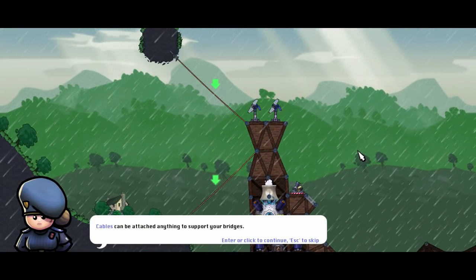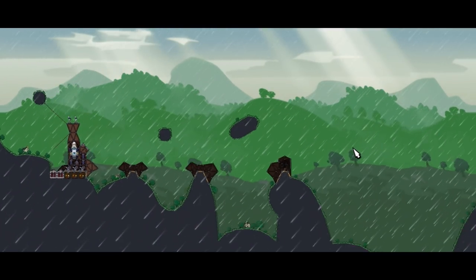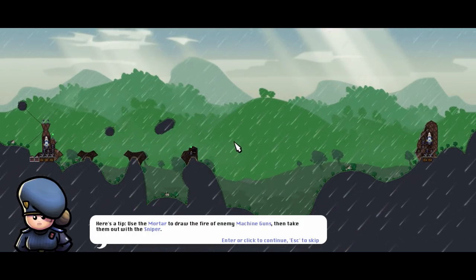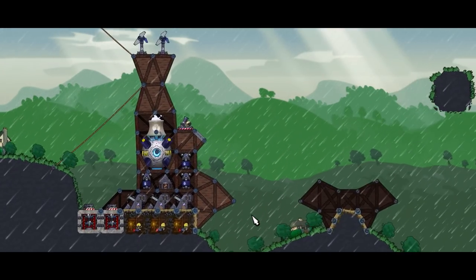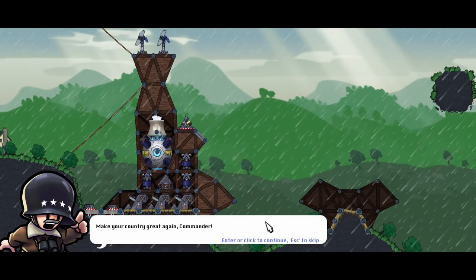What else? We have ropes, too. Cables can be attached to anything to support your bridges. So we could just hold the bridges through here. Here's a tip: use the mortar to draw the fire of the enemy machine guns, then take them out with the sniper. Make your country great again, Commander. So, here we go.